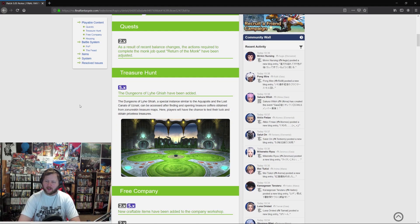Dungeons of Liagia have been added — a special instance similar to Aquapolis and Lost Canals of Usnair. Treasure coffers obtained from Zonerskin treasure maps. So it is more treasure map dungeons, which is great. Those are a really good way to get gil. If you've never done them before, you absolutely should — they're actually really fun too.